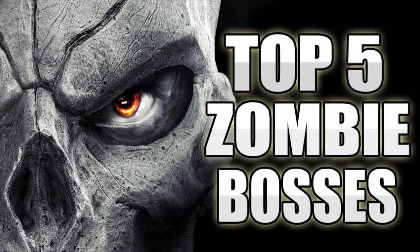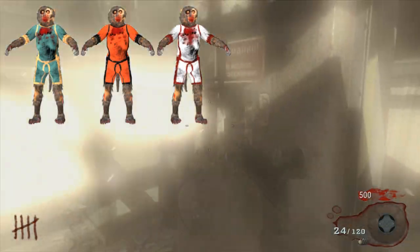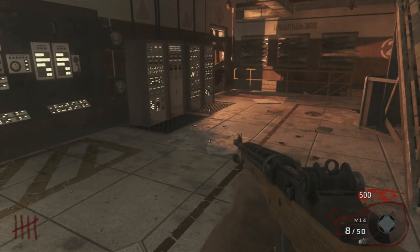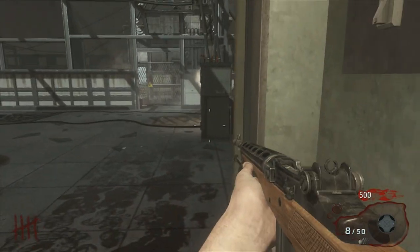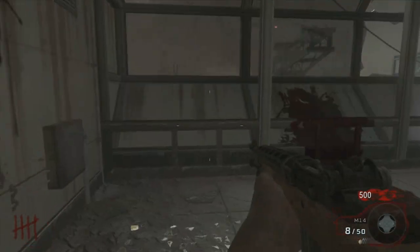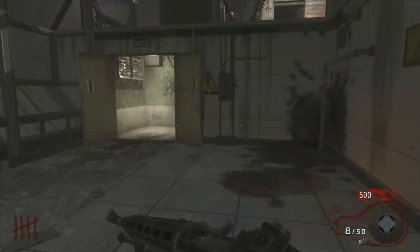At number five, the fifth best zombie boss in my opinion are the space monkeys from Ascension. To be totally honest, it was really difficult for me to pick a number five for this list, purely because it could have really just been anything else. I don't really like the space monkeys but it's a top five, I need to have a number five. I do think they're cool and different from anything we had on any other map.